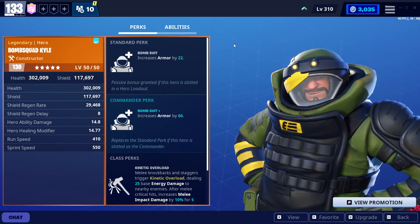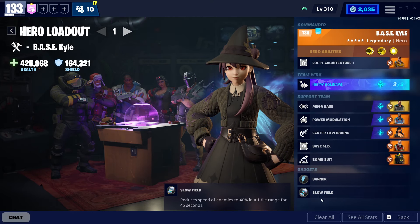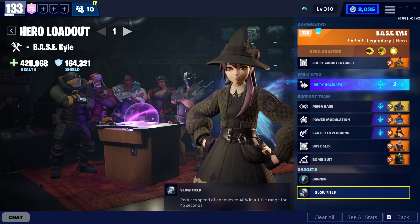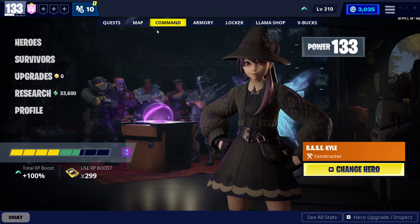Bomb Catcher Kyle gives us 22 armor which translates to 18 damage reduction throughout the mission. And Gadget Sam as always — Banner, Slow Field. The Banner makes our structures tankier and heals them over time. Slow Field is great for the mini boss or to slow down a choke point where husks are coming through. That's it for the build.